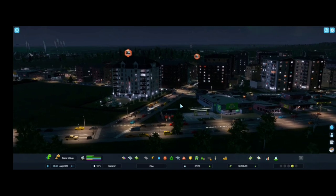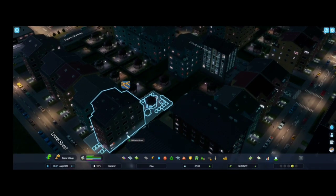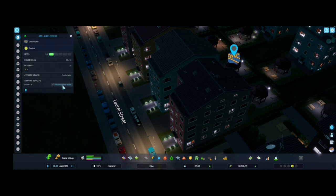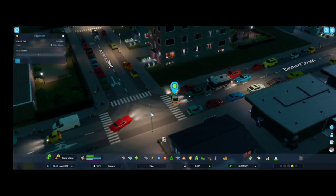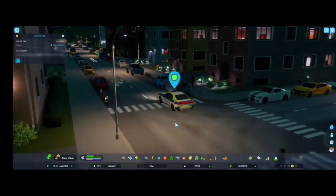We have tons of demands for medium housing, commercial zone, industrial zone, and also office zone. We have demand for office zone. What's happening here? Crime machine - oh, there is a crime here. Someone called the police. Police is coming - let's see. These are police cars visiting the crime scene.